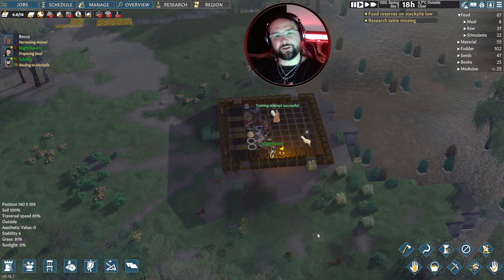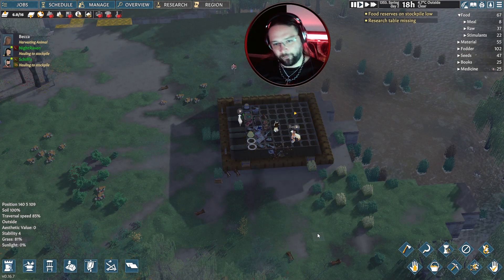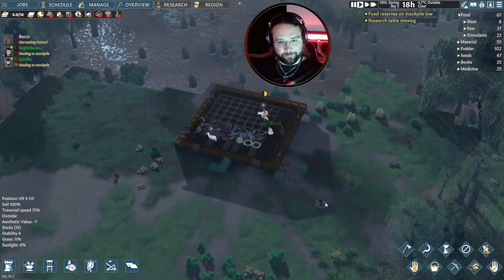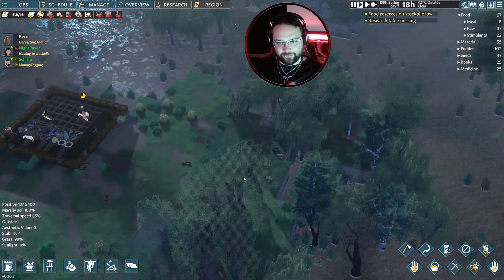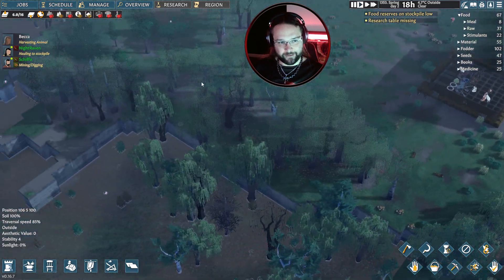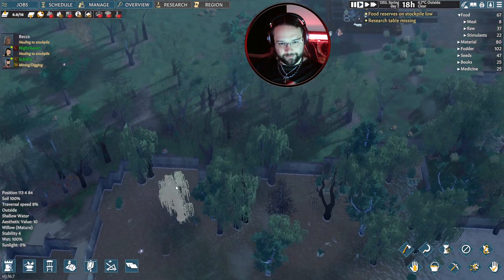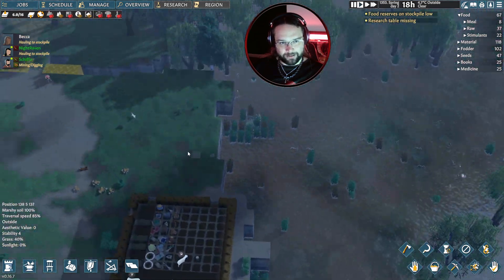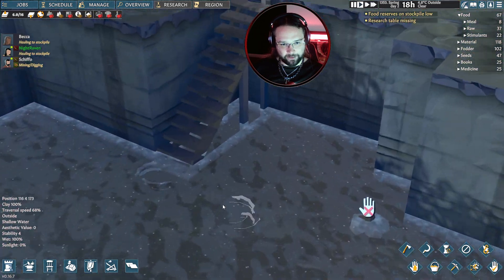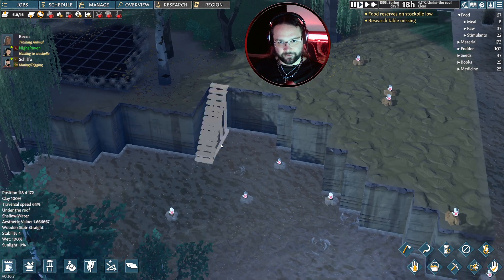Hello there ladies and gentlemen, you're back with Deck Deck and today we're playing some more Going Medieval. Last episode, or our first episode, we got a little bit of a house built up and all of our things inside. We've got Becca, Night Raven and Shiffo in as our first peoples. We're living on an island, we took away all the ramps, apart from this staircase we built across this side, which has some fish right at the base of it.